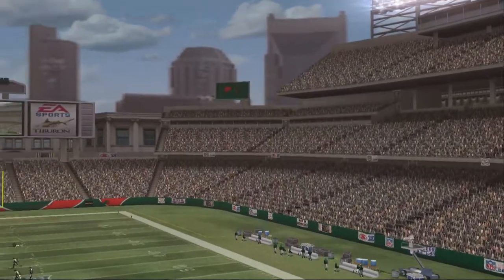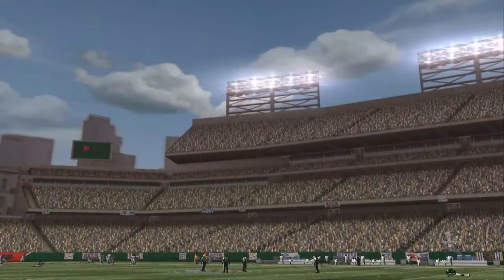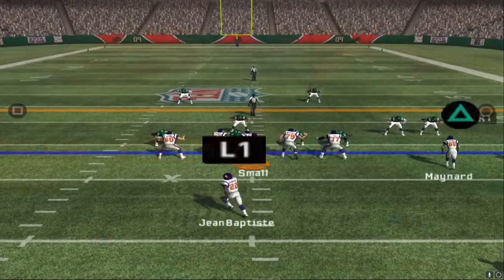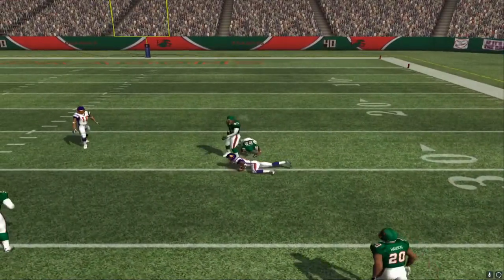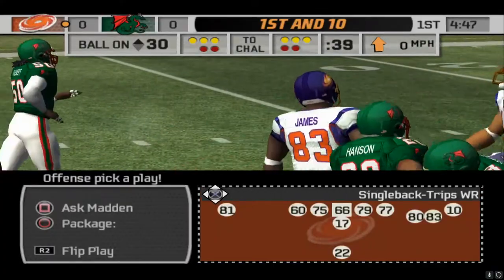Football is played all over the world, including here in Barcelona. Welcome to this battle between division rivals from the AFC North. The home team squares off — Franklin dropping back to pass on first down, going for the deep man. It's caught! Pearson pulls him down at the 30, so they pick up a first down.